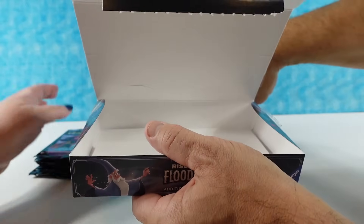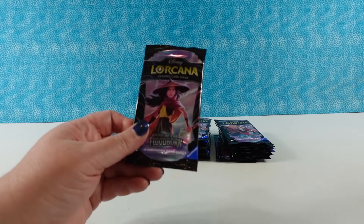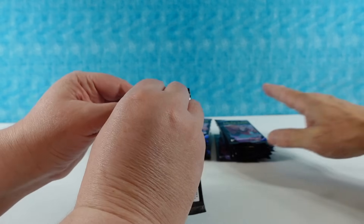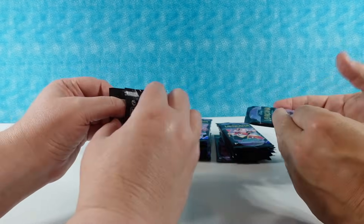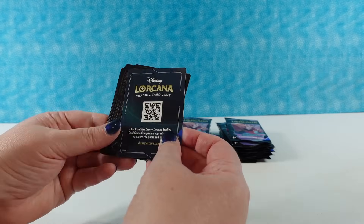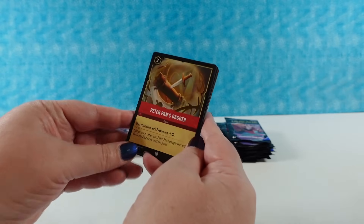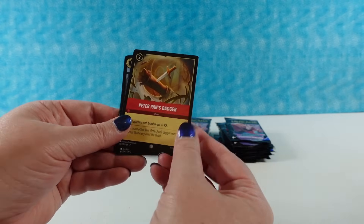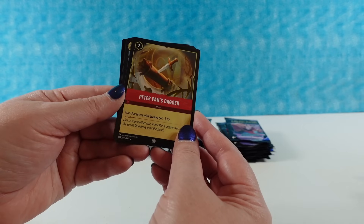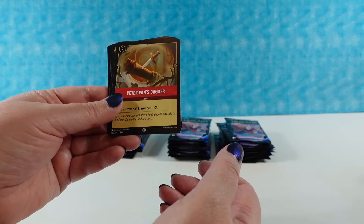Alright, starting with the right stack. We can each open a pack — I'm going to save one of each pack for myself, like I did in the first video. The codes on the packs all look the same. We have the puzzle card again, like last time, with the QR code. As for foil cards, they can be a common, uncommon, or rare — whatever the different rarities are. There's just going to be a foil card in every pack.